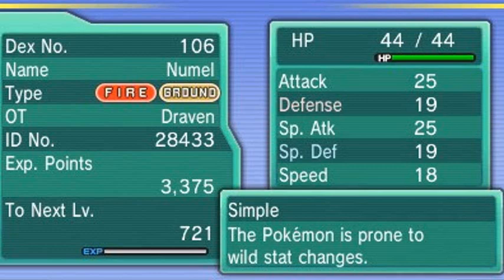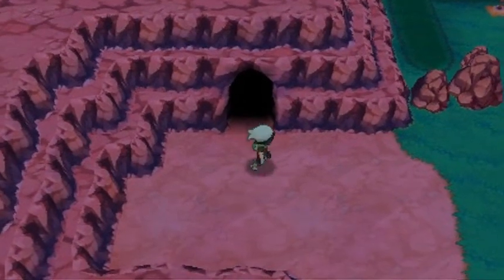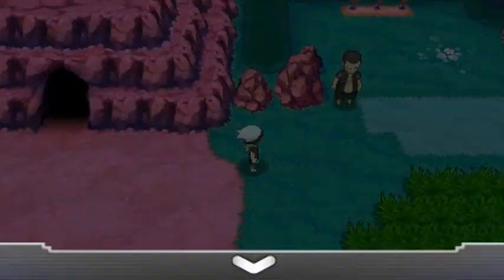Simple is the ability where stat changes are doubled — I don't even fully know what that means. The attacks it has — you guys can't see it but it has Ember, Focus Energy, Magnitude, and Flame Burst. So we got some pretty good moves right there and yeah, we will be using them for a good portion of this adventure.